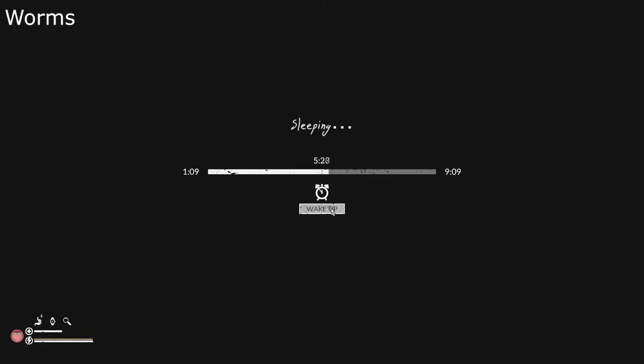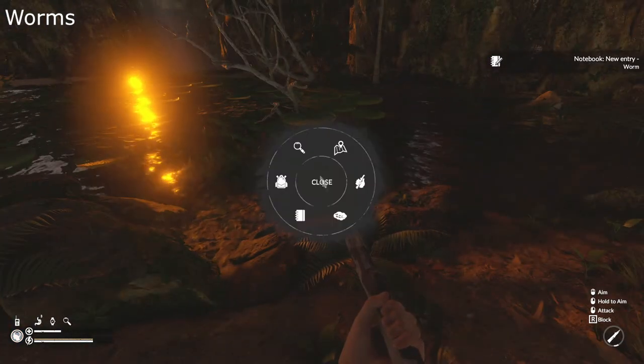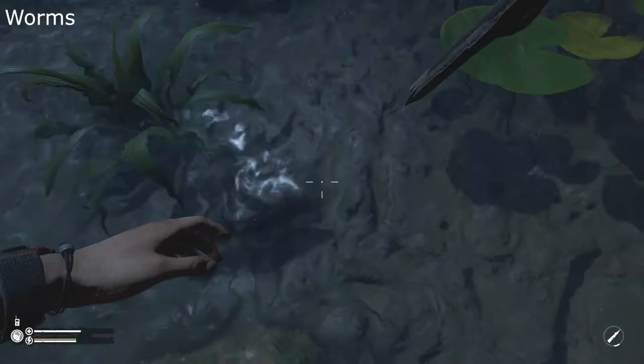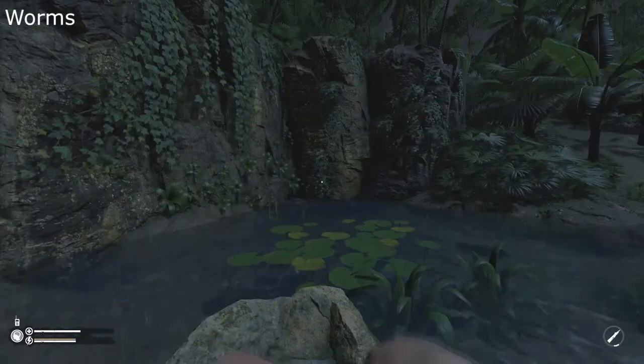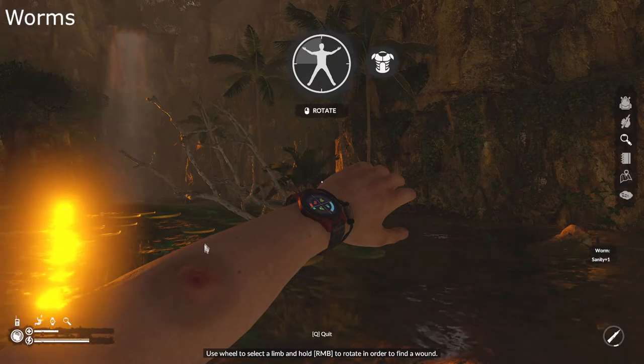The last wound type is Worms, which is a parasite that is under your skin. This is often obtained when sleeping or passing out on the ground. Worms decrease sanity like leeches and rash. To remove a worm you will need a fish bone or a bone needle, which you can obtain by harvesting a fish, animal, or native.